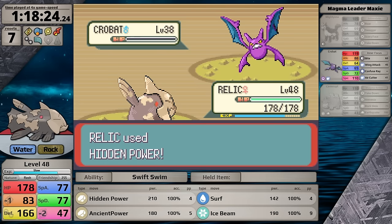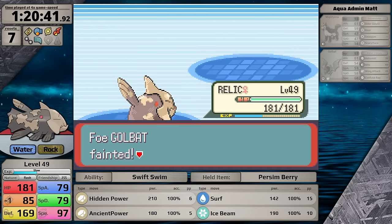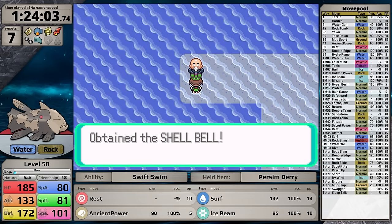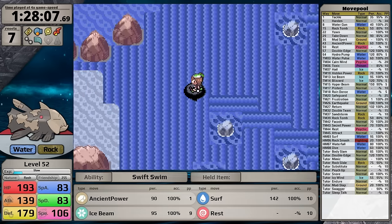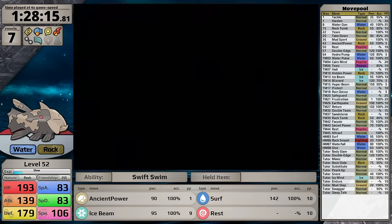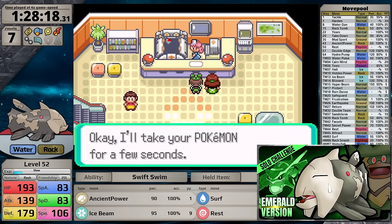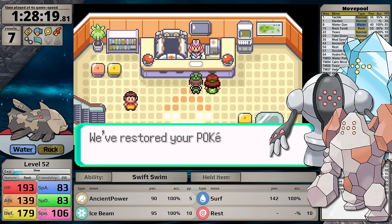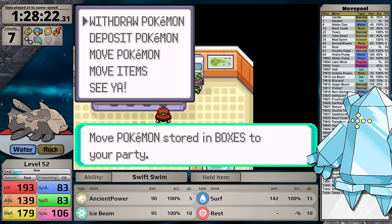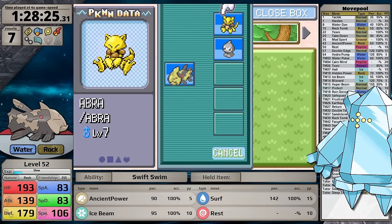The Magma Hideout is next — I crush Maxie in there, he's no threat at all. Matt is a similar story in the Team Aqua Hideout. Next is Shoal Cave, which I explore to obtain the Rare Candy, Never Melt Ice, and Shell Bell. Following my typical routing, I head to Pacifidlog Town to grab the Rare Candy just west on the rapids. I've sort of made a trilogy of videos — Claydol, Wailord, and now Relicanth — and I wanted to mention the locations where all of the Regis were obtained. Unfortunately, in none of these playthroughs do I go on the route where Regice can be obtained.